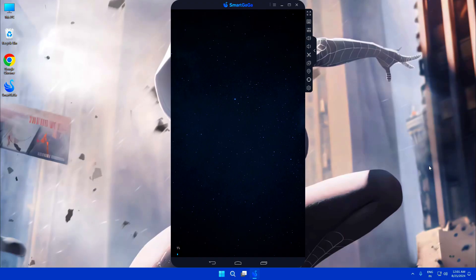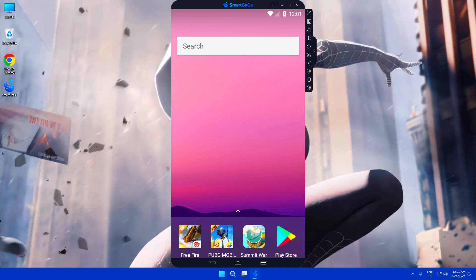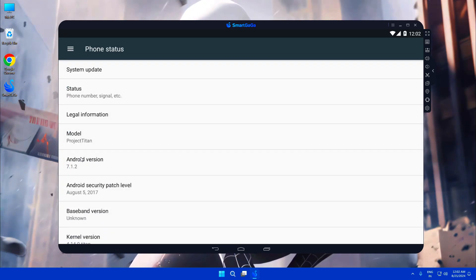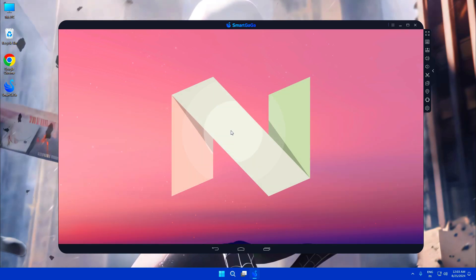Next up, we have Smart Gaga, an emulator specifically optimized for FPS games like PUBG Mobile and Free Fire. If you have a 2GB RAM PC, you should definitely check it out. Running on Android 7, it provides compatibility with a vast majority of apps and games available on the Play Store.